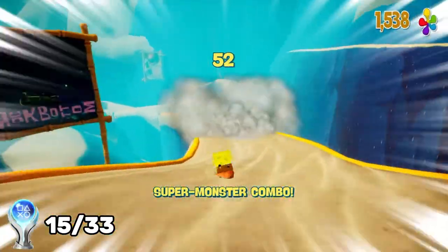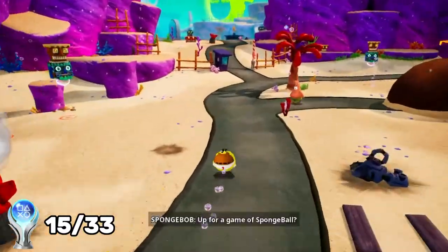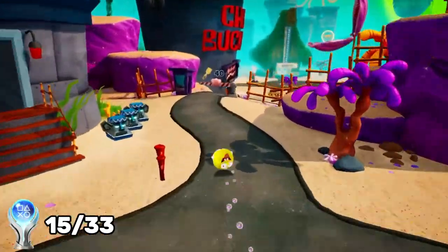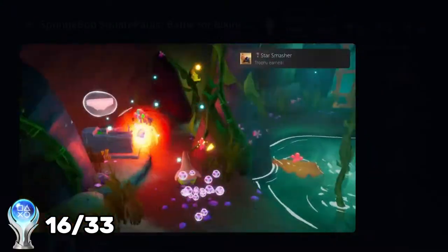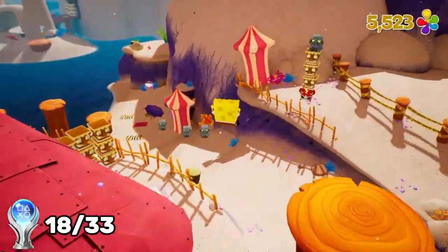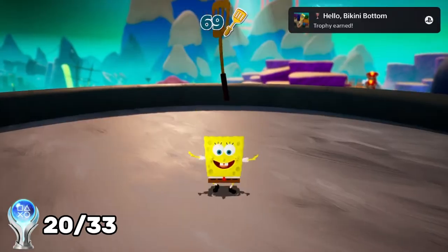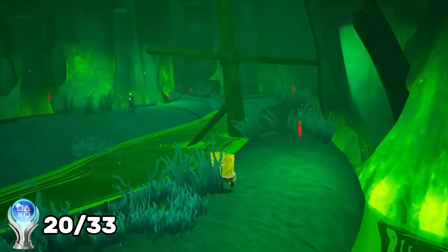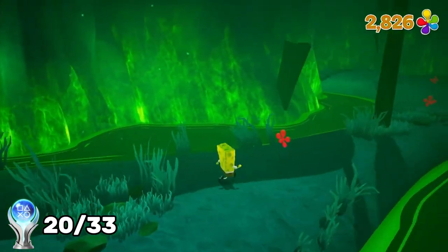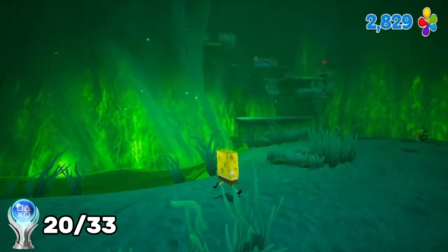With all the story mode trophies out of the way, I want to go over a few of the miscellaneous trophies that I got during this playthrough as well. The first three are the trophies for defeating 100 enemies with SpongeBob, Patrick, and Sandy. These next two trophies were for getting 15 of Patrick's socks and for collecting all the golden spatulas in Bikini Bottom. I also got trophies for talking to Squidward 10 times, collecting all the golden spatulas in SpongeBob's dream level, and for destroying one of every type of robot in the game.